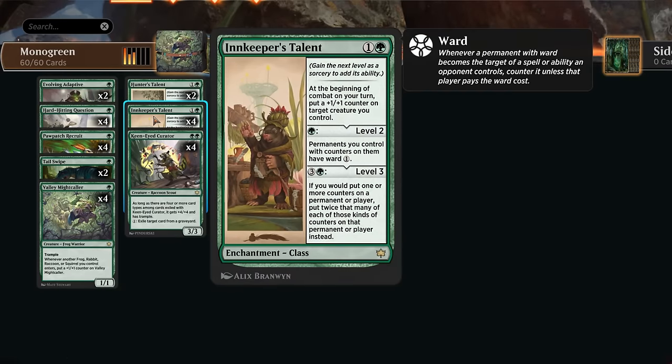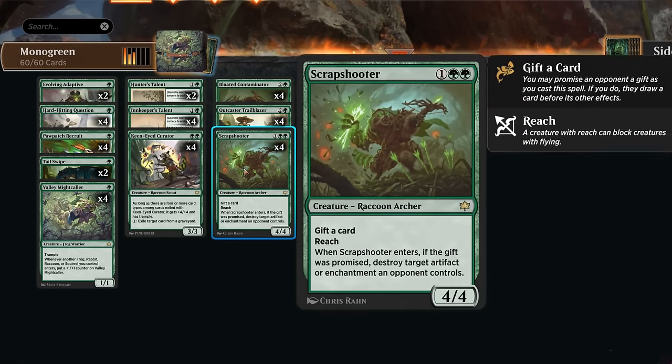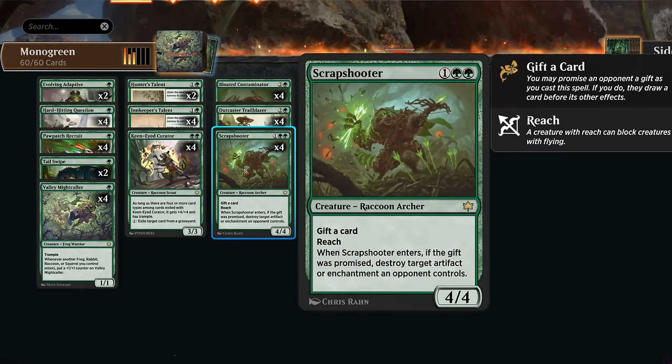That's not super likely to happen, but over the course of a grindier matchup we can potentially get a 7/7 trampler, which is not too bad. Then we've got some powerful two-mana class enchantments. Innkeeper's Talent synergizes with all the +1/+1 counters, giving us an additional +1 counter at the beginning of combat each turn. We can level it up to give those creatures ward one, and eventually we can start doubling our +1 counters as well.